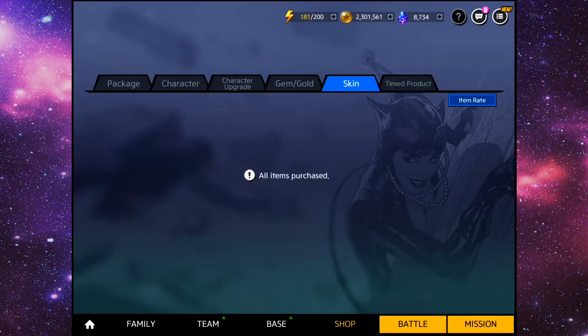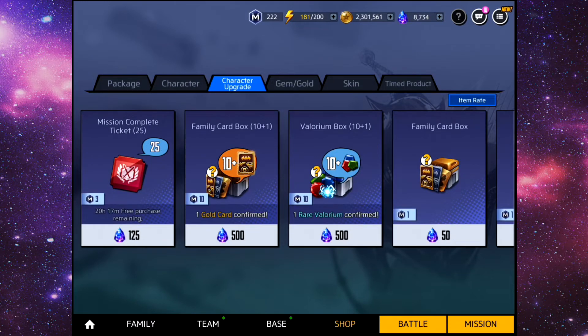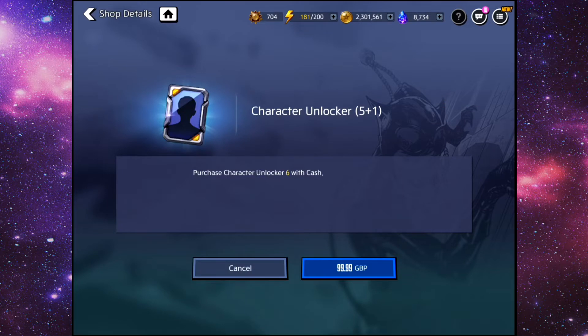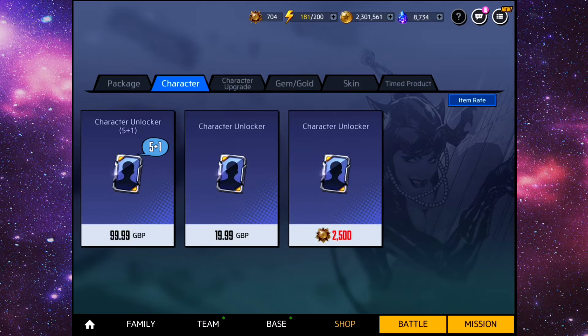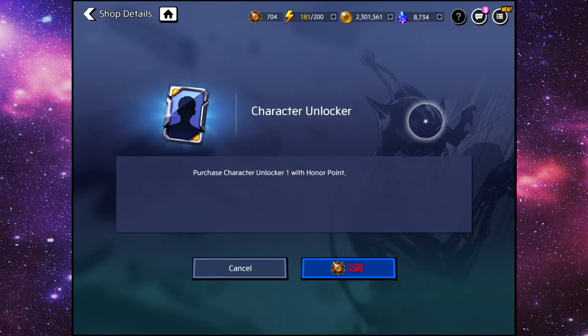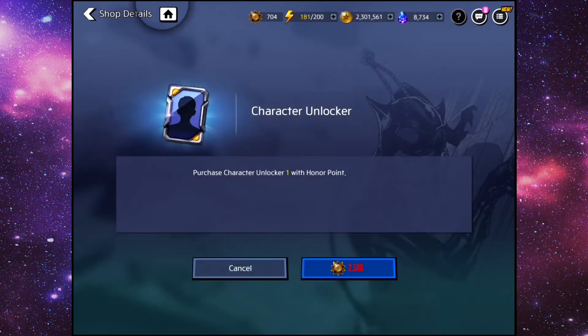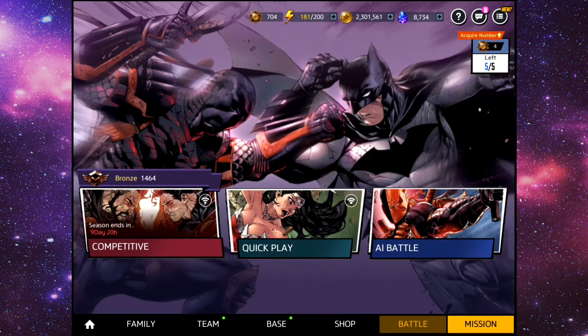As you can see we also have all skins — like I said we're gonna go into that at some point. The mission complete tickets — I've actually bought a few of those just to try and rank up some characters as quick as possible. This is the biggest waste of money you will ever see: 100 pounds, which is like $120-$130, for six character unlockers — when you can just buy them for 2,500 honor points. Honor points can be obtained free from battle and Unchained rewards. Every battle you play you get four, so all you have to do is just grind. It is so easy — that is just the biggest waste of money ever.